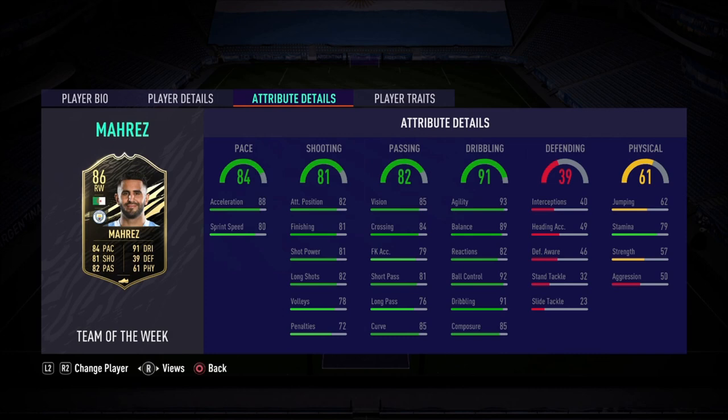He does have a four-star weak foot. Onto the passing: 82 overall, 85 vision, 81 short passing — good enough for me at that CAM role. 76 long passing is low, but that's why I'm applying the engine chemistry style. Onto the dribbling of 91 — the best stat on this card.